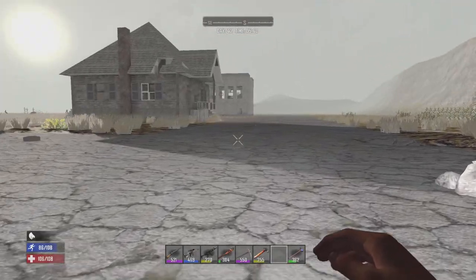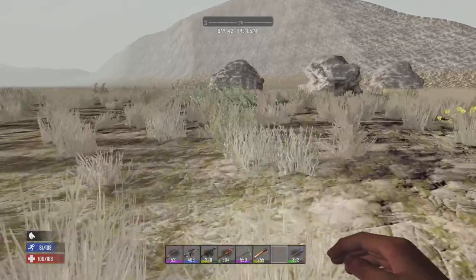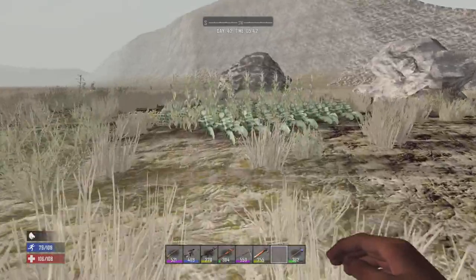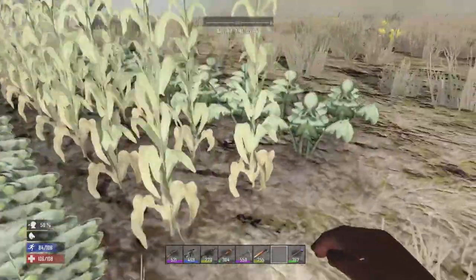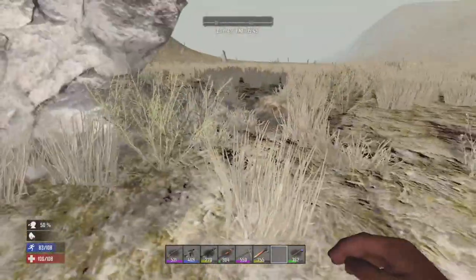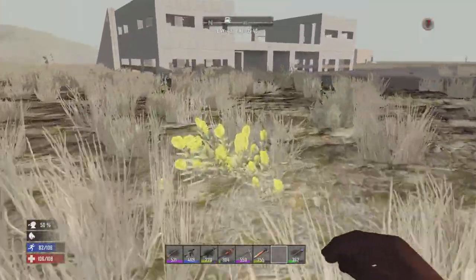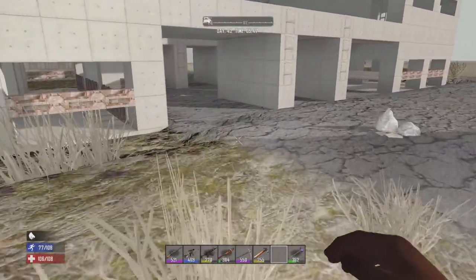Before I go run around doing that stuff, I should actually check the crops here. I don't think they're quite grown just yet — no, they're not, but you can see we have goldenrod hops and potatoes. We're slowly working on and grinding out that good old-fashioned meat stew.